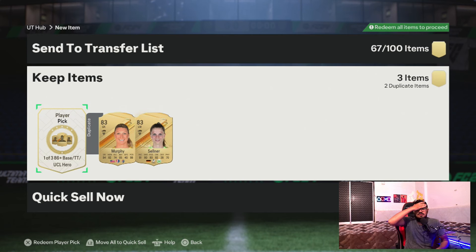Hello and welcome back to another video. Today we're going to be opening these 1-of-3 86 plus base triple threat or UCL hero player picks. The requirement is an 86-rated squad, which is not bad in my opinion — fairly rated by EA Sports, so good job by them. Make sure to drop a like and subscribe. Thank you so much for watching, and let me know what you got out of this player pick.